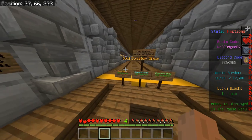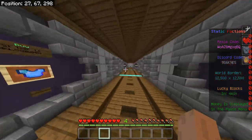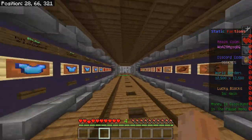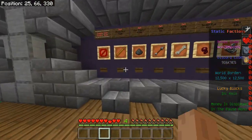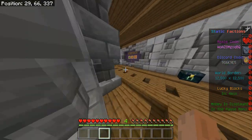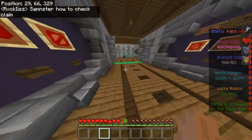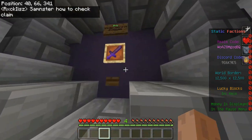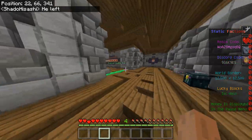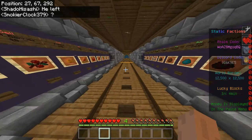The shop works the same — you can sell and buy stuff. There are also donator shops: donate five dollars to access the diamond shop, a total of fifteen for the emerald shop, and a total of twenty-five for the top tier. In the diamond shop a blaze rod sells for 225, while in the emerald shop it sells for 300. You can also buy exclusive items like a V4 grinder sword for 7.5 million — expensive but worth it.